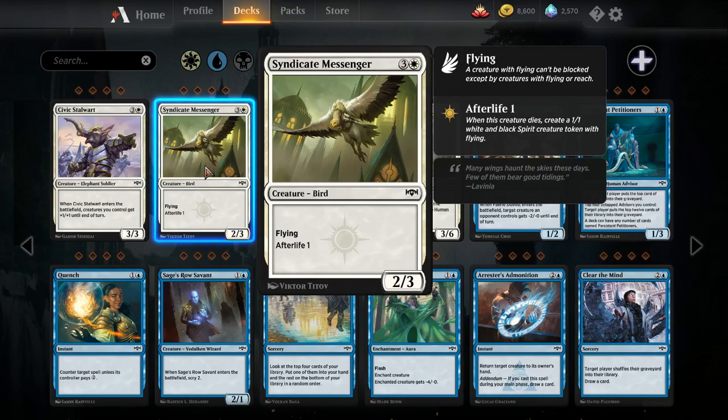Syndicate Messenger — four mana two-three flying, afterlife one. Afterlife is the Orzhov black-white keyword; when this creature dies, you get a one-one white-black spirit creature token with flying. I don't think this card is going to be better than Parhelion Patrol in most white decks, but this guy has a decent rate in Limited, so I'd be surprised if it was completely off the table for Standard Pauper — though most white decks just have better options at four mana.